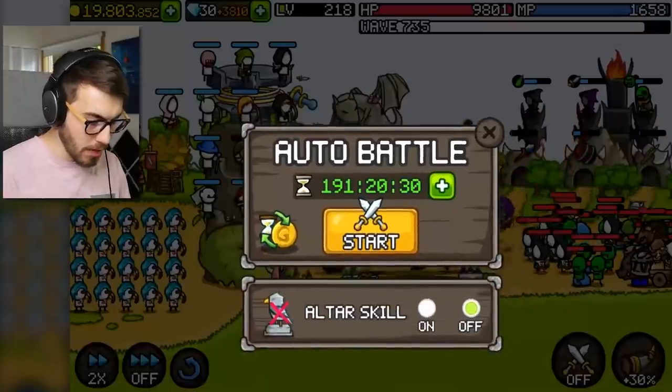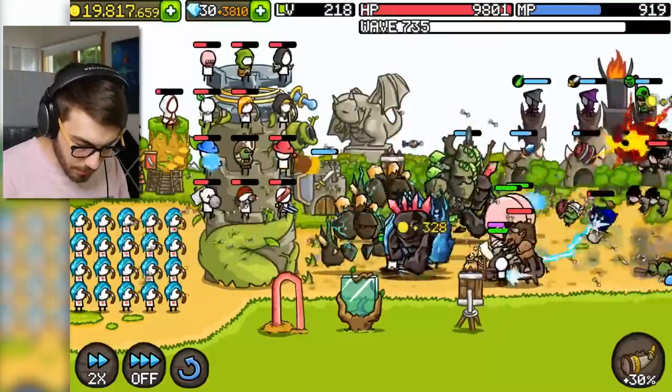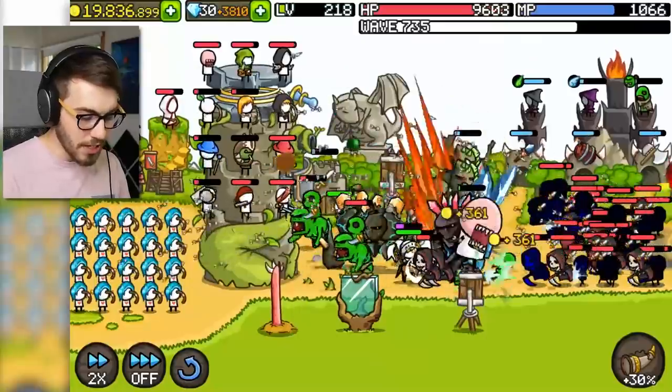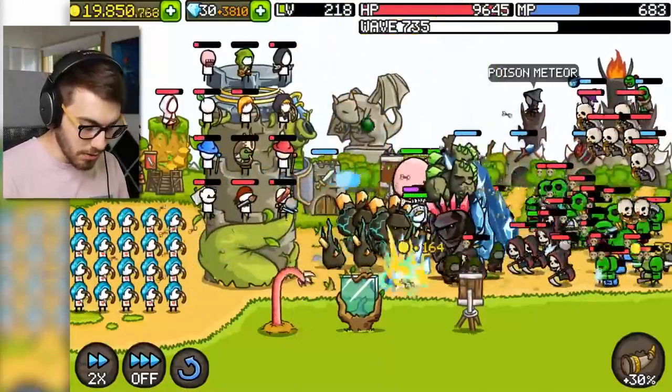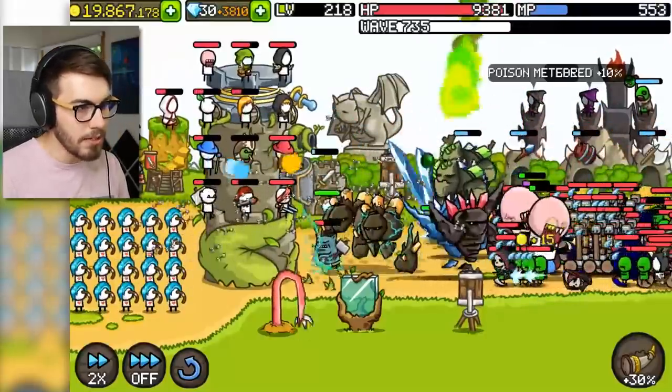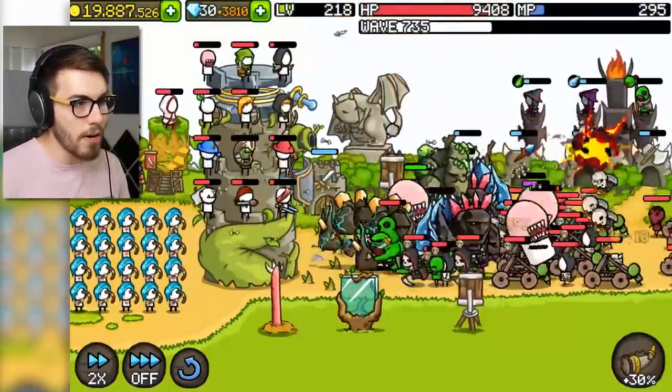Let's see it — auto battle, you got to auto battle for me. There they are — they're my own giants! You can set these guys to focus on different things. Every time they die, they just pop back out again. We got four out now.